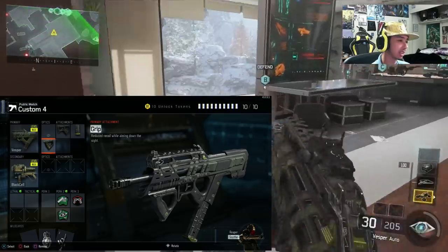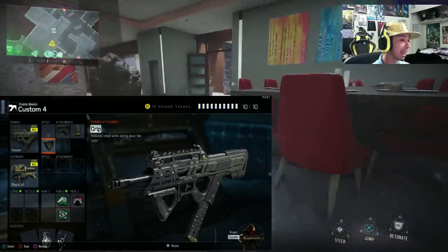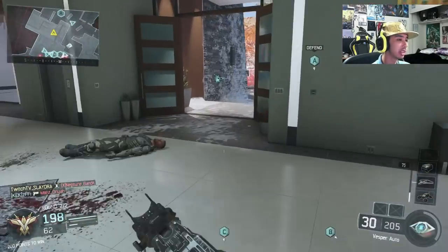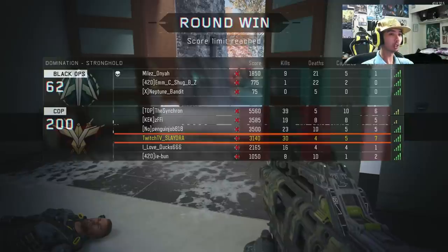For a fun class, this was actually a recommendation from a livestream viewer — run low sights with Ante Up and Engineer. In pubs you get a few kills with this gun then die, it doesn't matter. You'll get your streaks anyway since I'm running low streaks. It's more of a fun class than a competitive one.